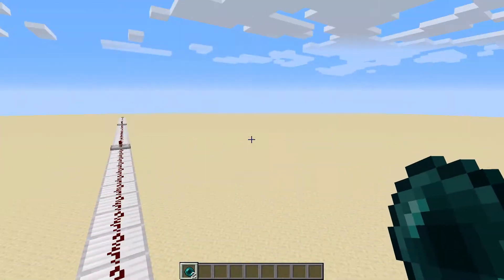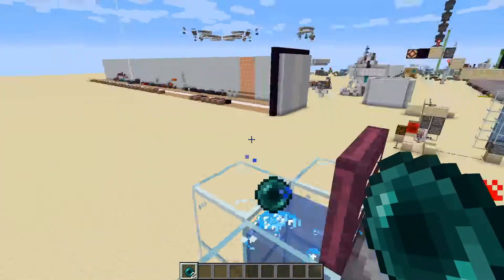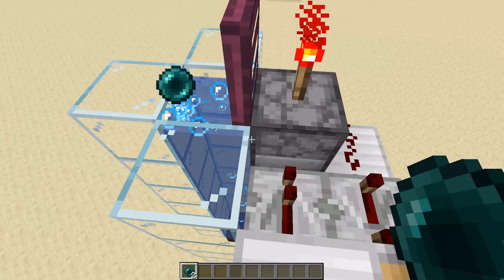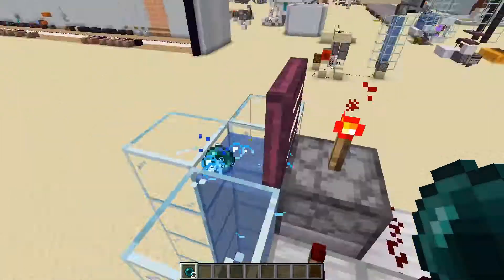You can make these redstone wire connections to all around your world or server. Just make sure that the redstone can be loaded within the chunks that the server or your world provides.